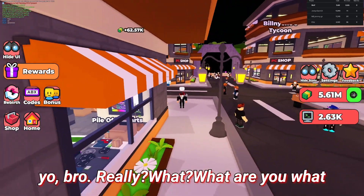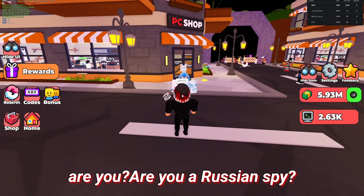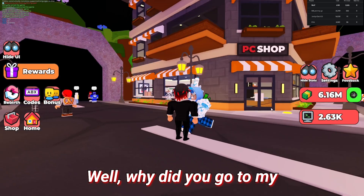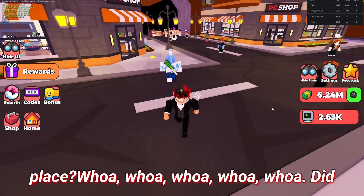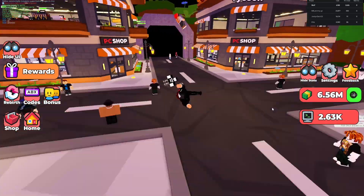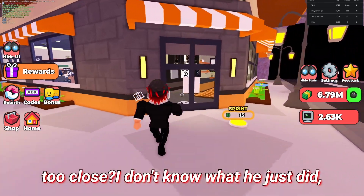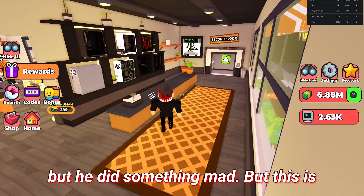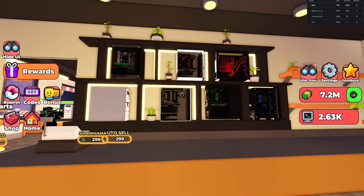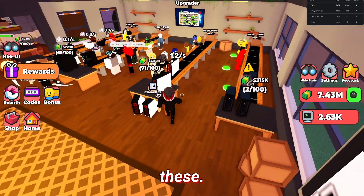Yo bro, really — what are you doing in my place? Are you a Russian spy? Why did you go to my place? Whoa whoa whoa — did they just — why did that person get a little too close? I don't know what he just did but he did something. This is what it looks like — beautiful, cool. Now let's take these.